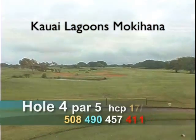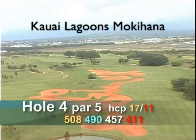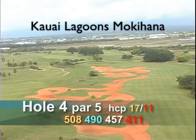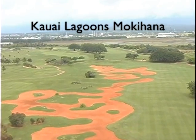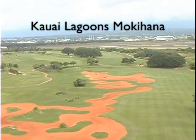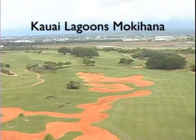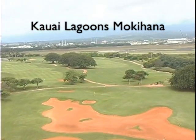Number 4, a par 5, 508 yards. A good drive will leave many within striking distance of the green for their second. Playing downwind, you can go at the green with one or two less clubs. Longer hitting players off the white tees will need to stay to the right of the fairway, as the waste area juts in on the left about 280 yards out from the tee.